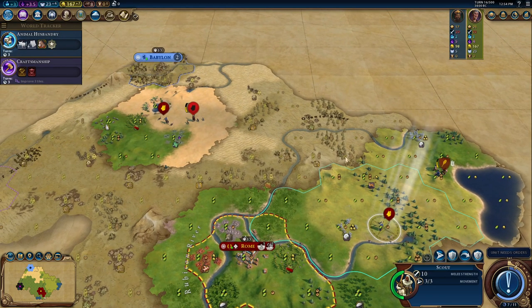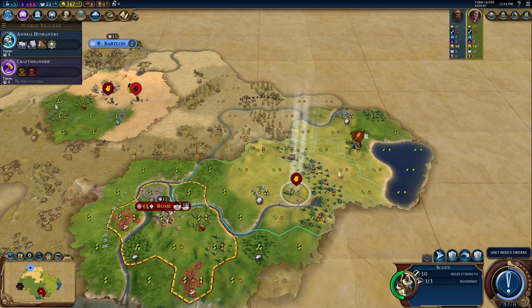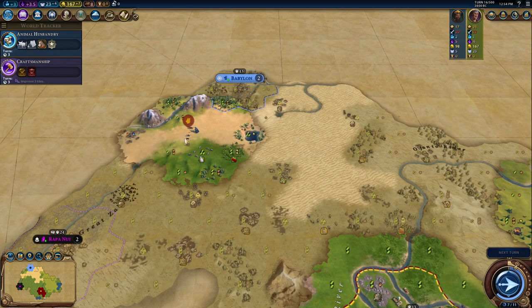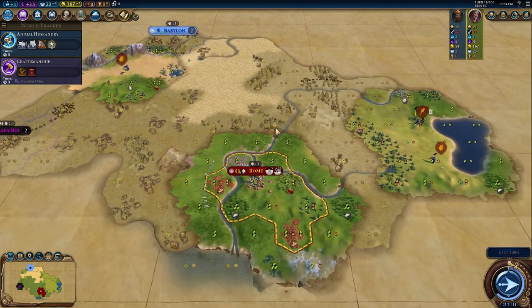We do not want to let the barbarian scout get back to his encampment, since that would typically not be very good for us. Once the warrior is done healing, we'll just go in that area to clear that encampment.